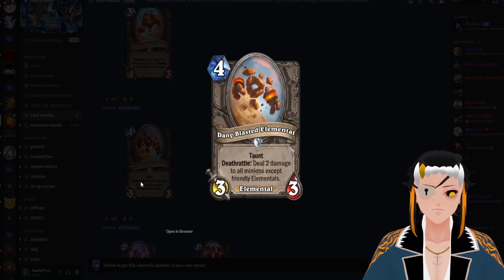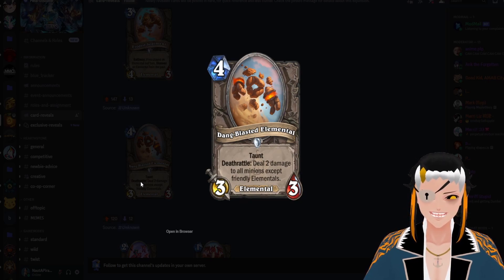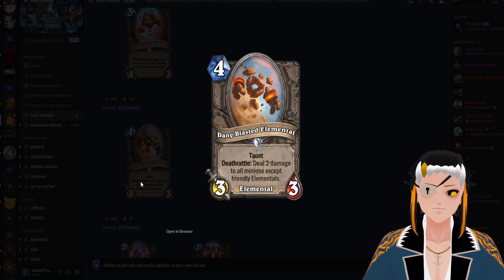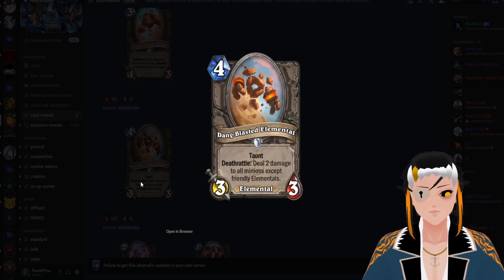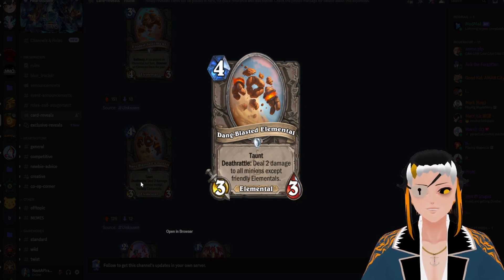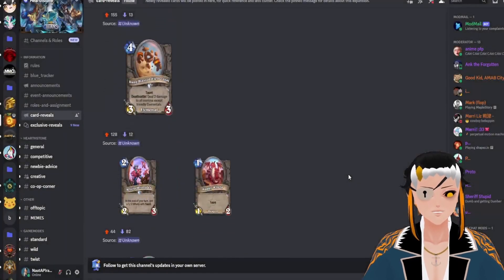Dang Blast Elemental is a four cost, three attack, three HP Elemental with Taunt and the deathrattle: deal three damage to all minions except friendly Elementals. This card really cements that we're getting a lot of Elemental support in this set. Notably, they added the keyword 'friendly' to this — in the past a card like this would have just done damage to all minions except whatever tribal tag they are part of, which makes this a lot better than previous versions of similar cards. It's a little boring, but it does show a really cool progression in Hearthstone card design.